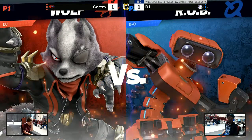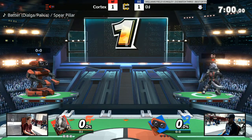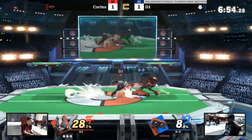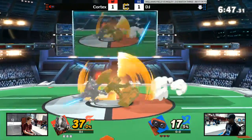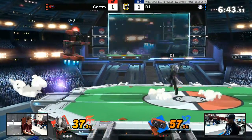Round three — a close game last time. Both players really figuring each other out. Cortex picked up a lot of good stuff. He didn't throw out as many extra moves — he wasn't throwing out like a bunch of up smashes and stuff like that.